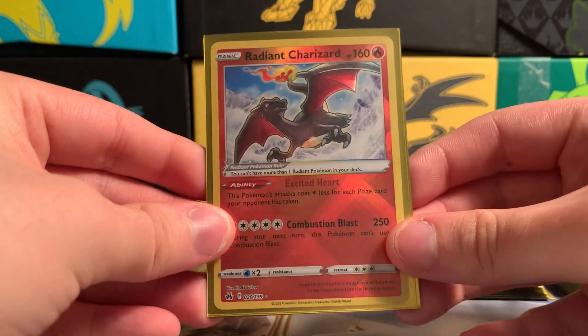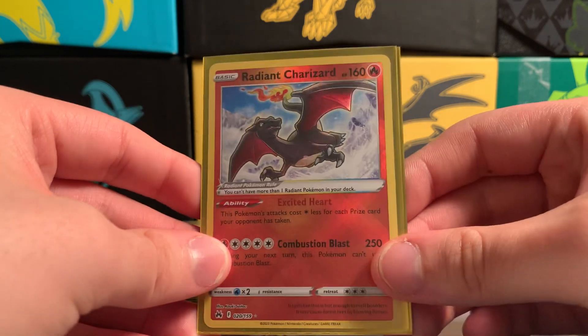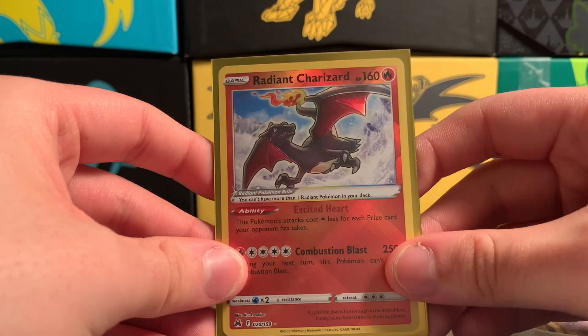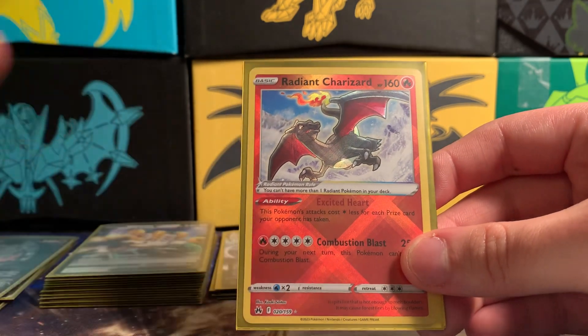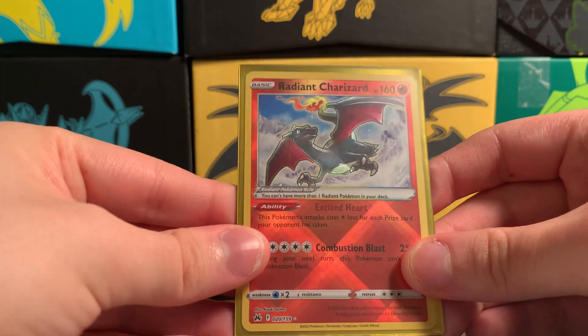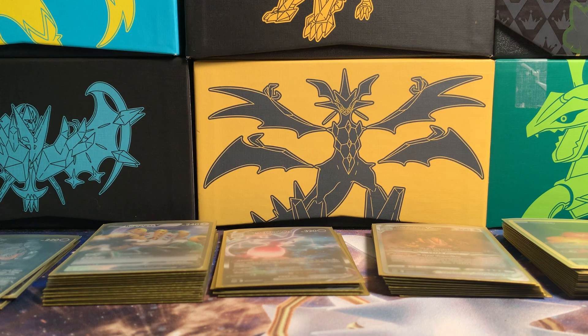Then there's the Radiant Charizard, which I believe is probably the rarest of the three Radiants. I only have this one — this is my only Radiant Charizard, my only shiny Charizard. It's not super easy but not super difficult to get. I love the red and the black, I love how much it pops. I believe this art appeared in other sets too but I just love this art on the Crown Zenith version.